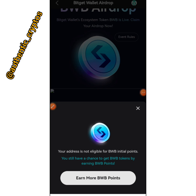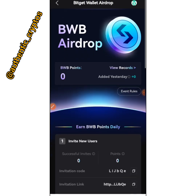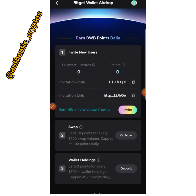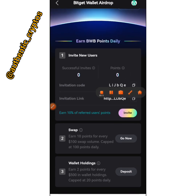I'll copy the link of this project and place it in the description section of this video. Let me enter this session that says 'earn BWB points' so we can all know how to earn BWB points and participate in this airdrop. It's showing me I don't have any users yet. The benefit shown is swaps — 10 points from every $100 swap volume, capped at 100 points daily. I need to copy my invitation link and invitation code.